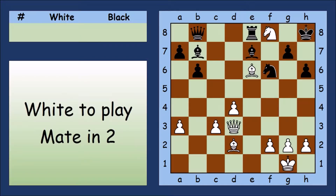White to play and mate in two moves. The White Bishop attacks g8, and the White Queen attacks h7, so the Black King can't move, and all we need to do is to give check.